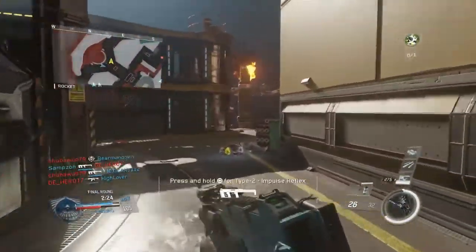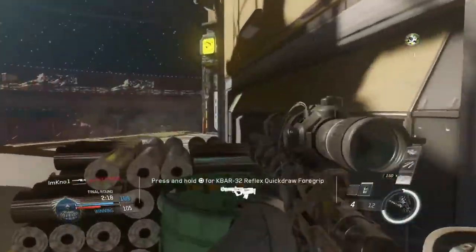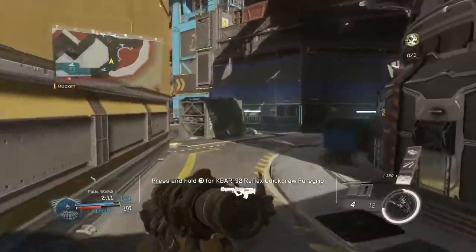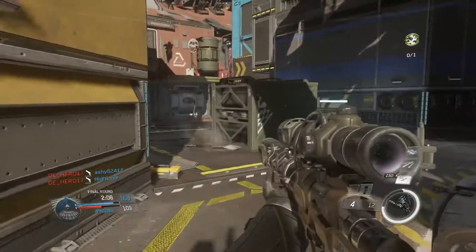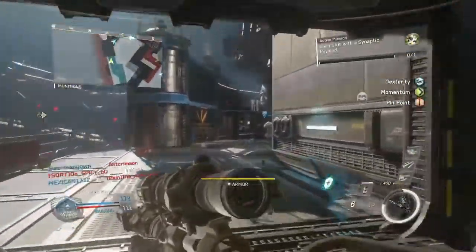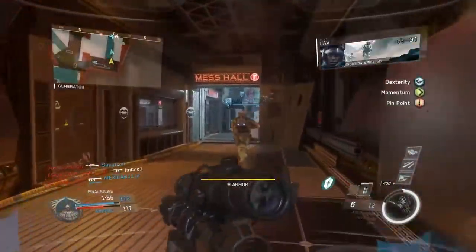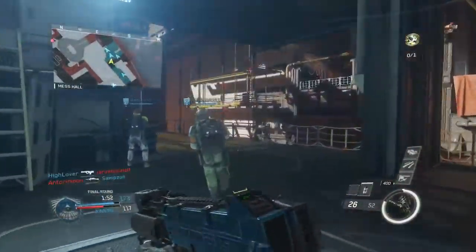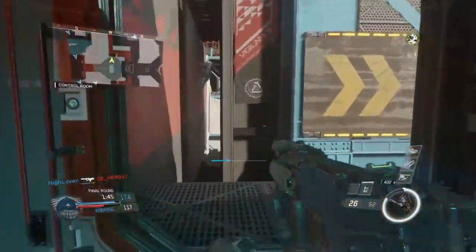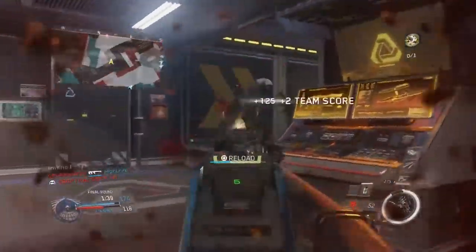I like using this class setup for most games because I enjoy sniping in this game. The Longbow handles long distance and the HVR submachine gun handles close-quarter combat. I do have an attachment for the SMG which is the foregrip, and I highly suggest everybody uses that because it reduces the kick. I also have another SMG class with extended mags, foregrip, and stock, and it's been running pretty well — I've really enjoyed it.